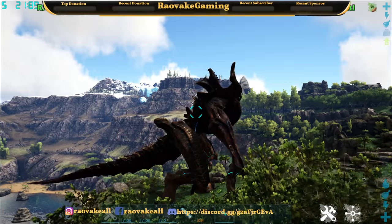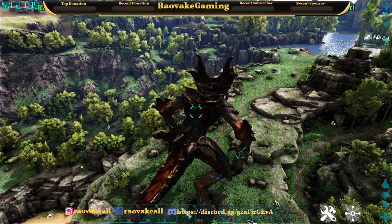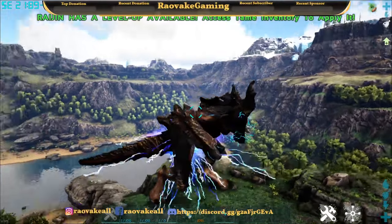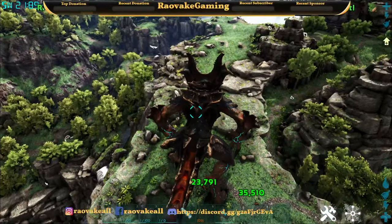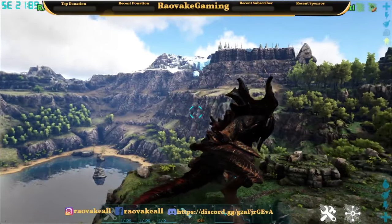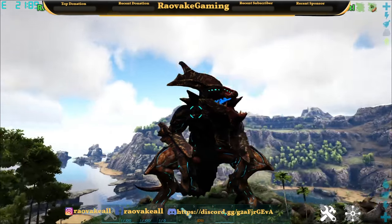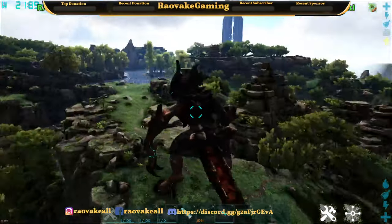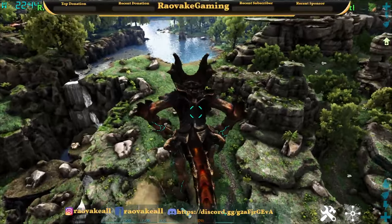Shift X is mega claw swipes. Q is charging a mega punch — as you can see, pretty devastating. O is sit down, so he'll sit. Pressing O again will make him stand up because you can't do a whole lot when he's sitting. If you make him sit he will actually eat an egg and then lick his lips. Shift Q is a running mega slam, which doesn't seem to do a whole lot of damage.